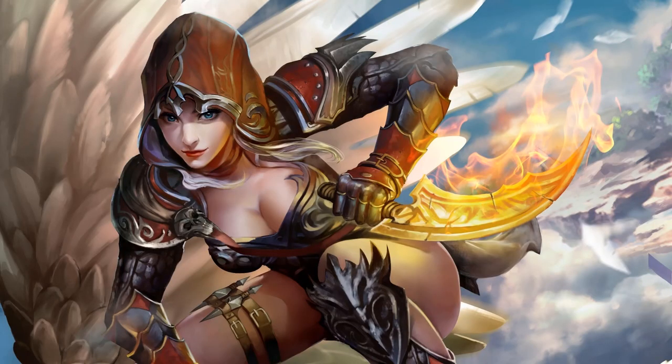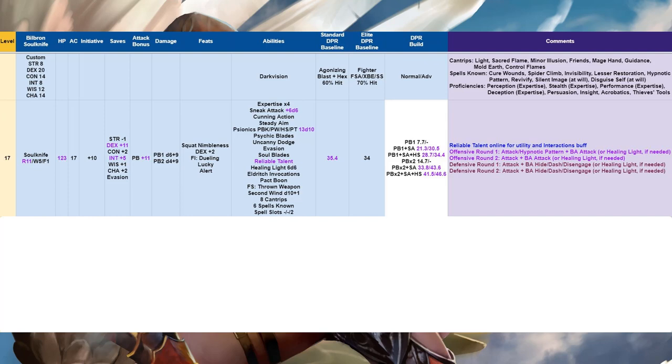At level 17 we enter tier four with an 11th Rogue level and Reliable Talent comes online — a huge utility and interactions buff. With all our expertises, Psi Bolstered Knack, and Reliable Talent, we are just sticking those proficiency rolls all day long. Sneak attack continues to bump throughout tiers three and four, whereas other DPR outputs tend to top out at level 11, so we keep pulling away.